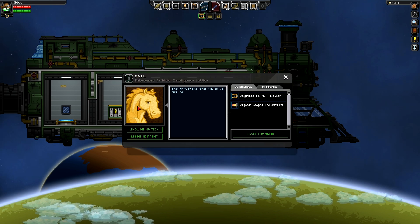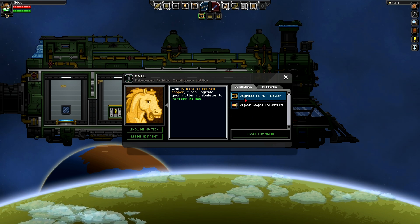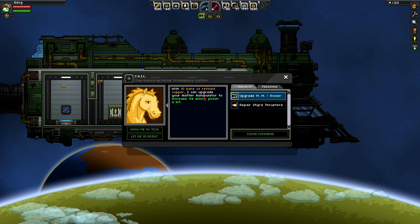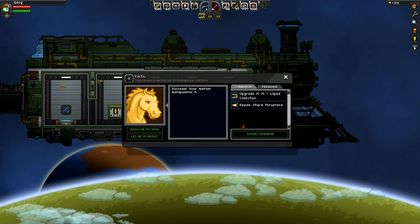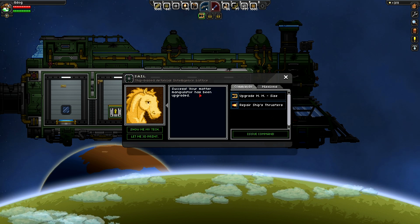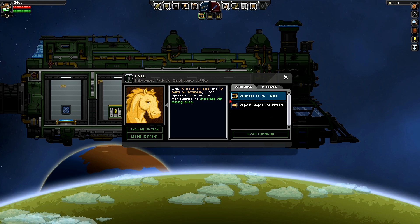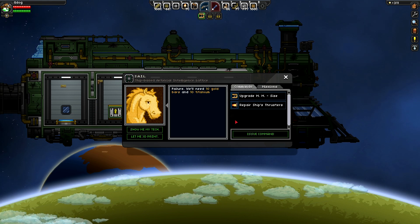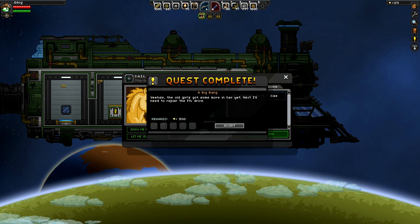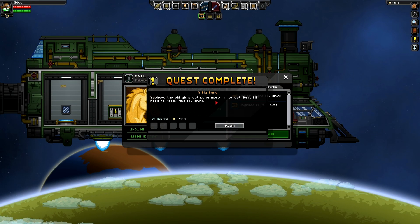We're back on the ship and we've got loads of stuff. Let's talk to SAIL. We can actually upgrade our matter manipulator if we've got 10 refined copper bars — and we have! So let's upgrade that. That's going to make our matter manipulator better and we can actually collect liquid now. We need 10 gold bars and 10 titanium bars to increase its mining area but we don't have titanium bars, so we'll have to come back to that. We can suck up water with it now which is cool.